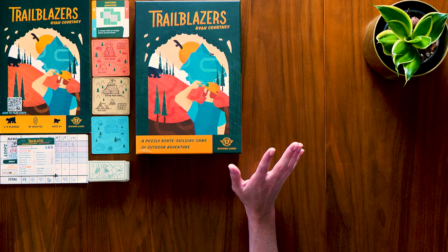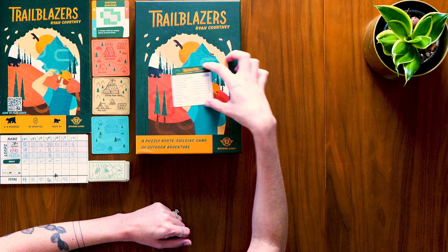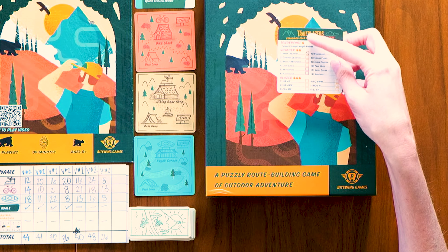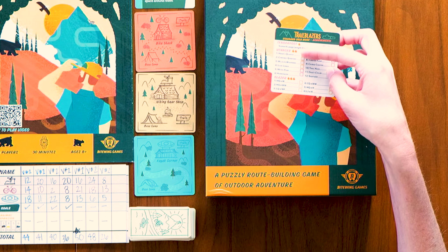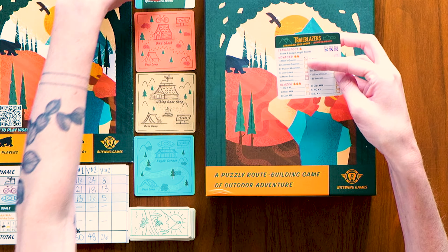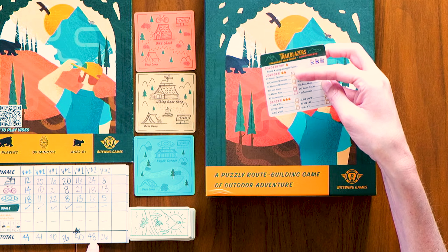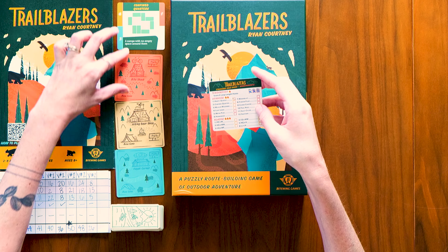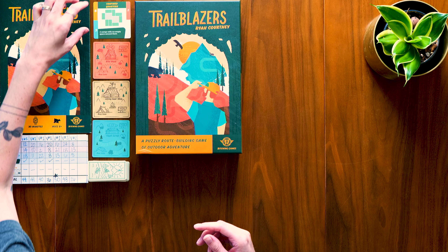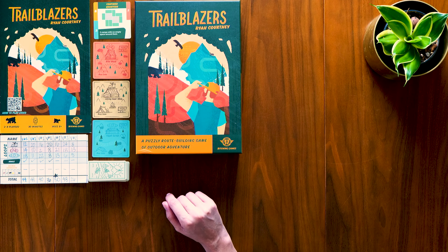We're going to play some Trailblazers — I love this game so much. It's definitely going to be somewhere in my top 30. We're going to play the solo mode. They have this little card with the standard solo mode achievements. I've done the tenderfoot section — 30, 40, and 50 points — and now I'm in the voyager section. I've done the first one, the Hikers Quartet. My current card is 'Confined Quarters': two camps with no empty space around them. I've played it twice and not won. I was two points away. You need 50 points, and by the end of round three I need to have satisfied the objective or I automatically lose.